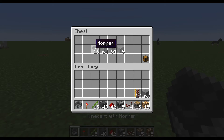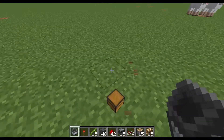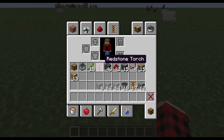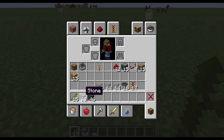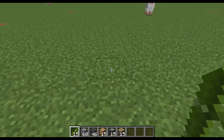We're going to grab all the items we need. We're going to grab our bamboo, stone, and polished deep slate — the stone and polished deep slate can be any blocks you want. Also glowstone, observers, and pistons.